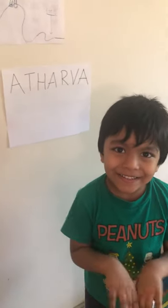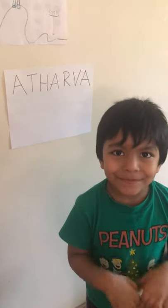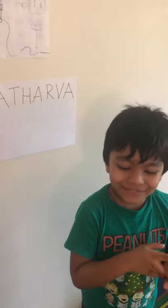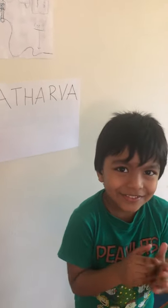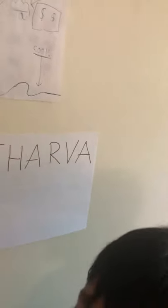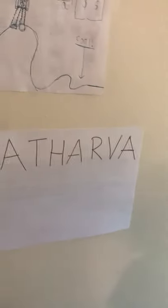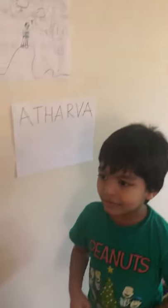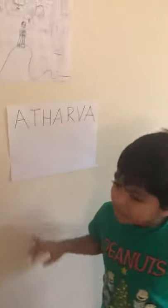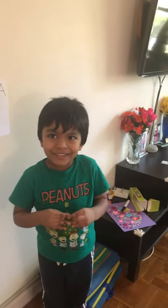Hi, all right, so we are going to play a game. It's called the Name Hunt! What we are going to do is — we have your name put here, and your letters are hidden somewhere in this room. You have to find your name letters and arrange them here according to your name. All right, your time starts now — go find it!